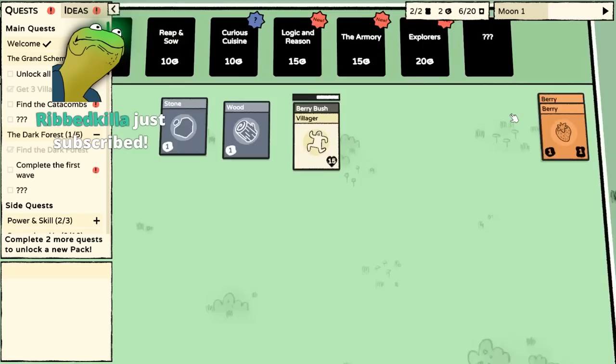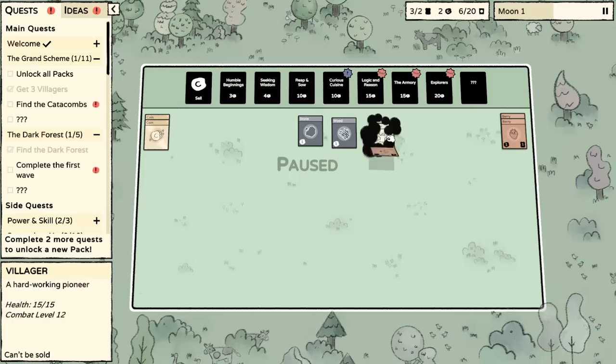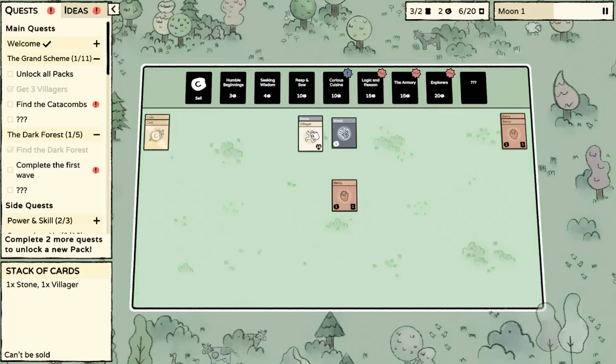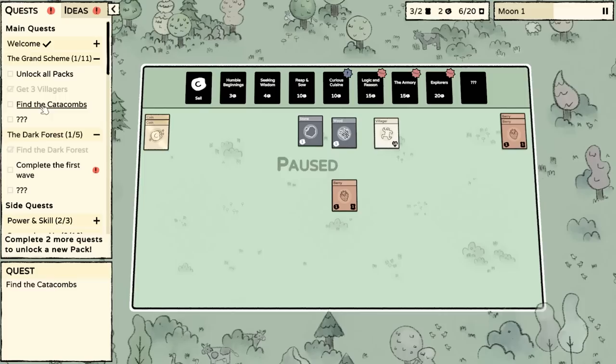We are going to need two berries to feed our villagers. The game takes place in these cycles, so we want to be cognizant of time here. I don't need three berries — I would rather just get another humble beginnings pack. I can get my villager to work on the wood. We have quests that kind of hold your hand like a tutorial through the beginning of the game.